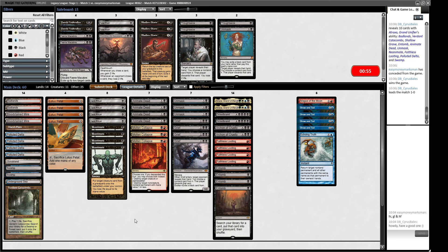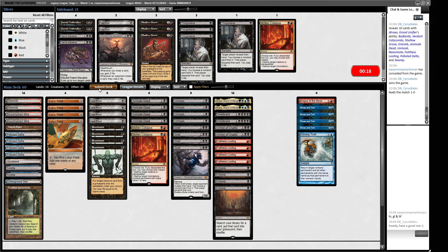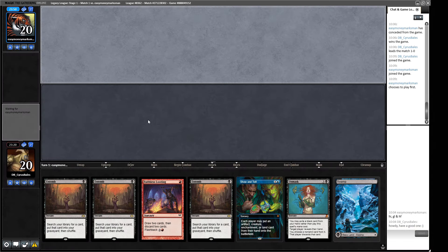We still have eight one-drops. Grief can put stuff in our opponent's graveyard. We definitely can't board out fast mana because our opponent is a Wasteland deck. We'll try two Molten Collapses. We have to watch out for Kozilek's Command exiling things from the graveyard, but if they're holding up mana to do that, they're not advancing their board — which is fine by us.